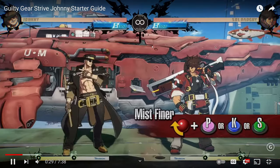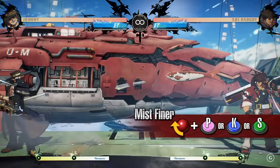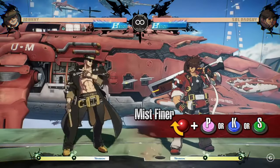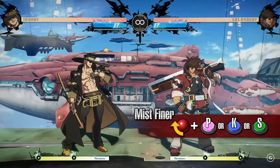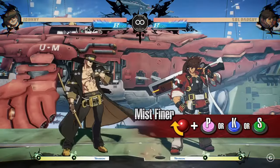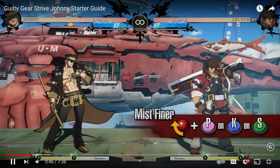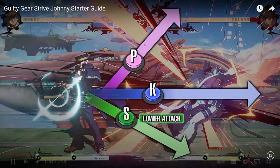Mistfiner. Johnny enters a stance before performing a swift slashing strike attack. The punch version slashes above and the kick version horizontal. The slash version performs a downward slash that hits as a low attack and cannot be blocked while standing. Wow, so we have a character who can attack in all directions — that's good.